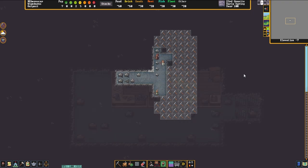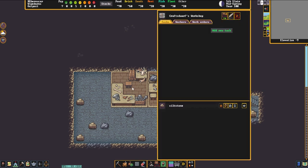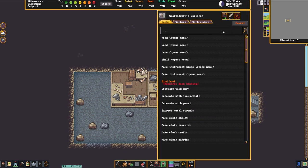Now that the dwarves are digging out the tavern, we're going to grab all of the furnishings we need for a tavern and dining hall. The first thing we're going to grab is three separate workshops: a craft store shop, a stone workers workshop, and a carpenter shop. Inside these shops we have the ability to make all of the items we need, assuming we have stone and wood available.